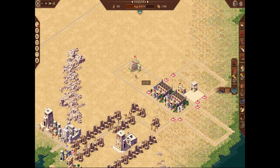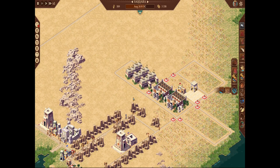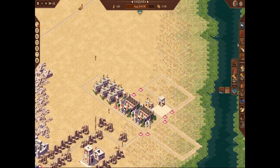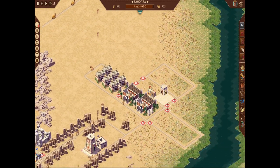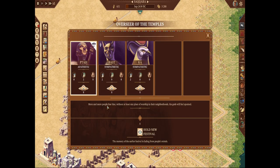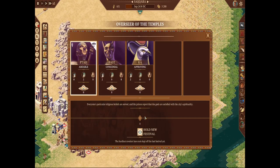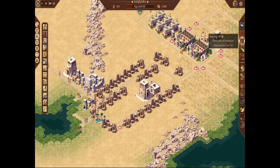Let's go ahead and put some of these hunting lodges in — six should be fine for now. The hunters are going to take off. There are birds all around. I really love Bast as a god in these missions because when she starts throwing you parties, she really means it.